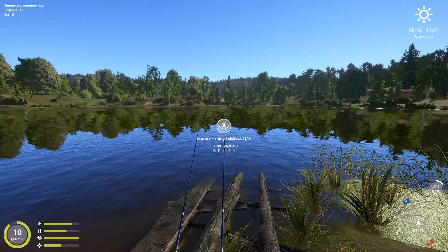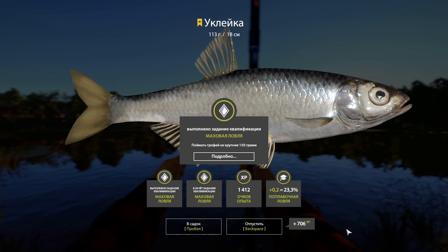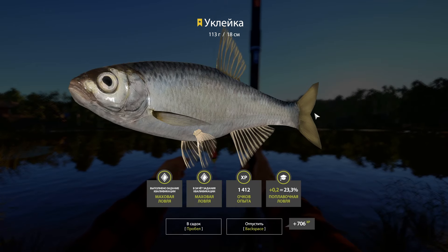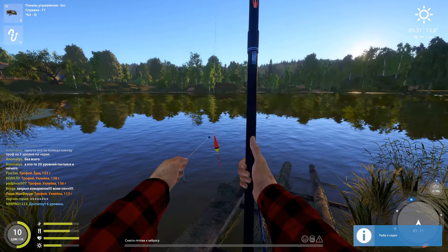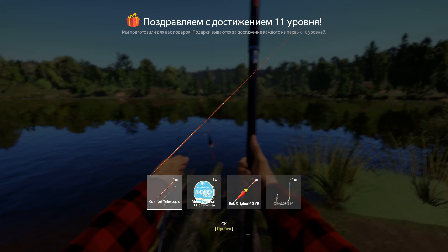Благодаря этому получился отличный фарм, и мы можем приступать к покупке первых донных удилищ. Не стоит забывать про возможность половить уклейку на маховые удочки — это один из самых быстрых и весёлых способов фарма денег на первые сборки. Проведя игровой день на уклейке, мы не только сделали первый хитрик по трофеям, но и прокачались до 11 уровня, получив ещё одно маховое удилище в инвентарь.